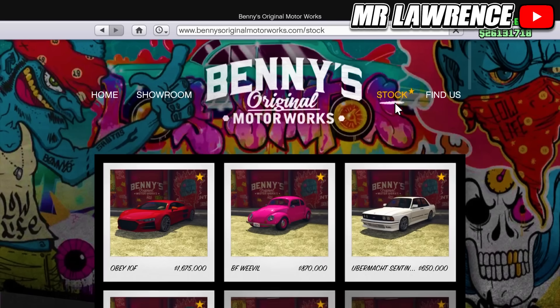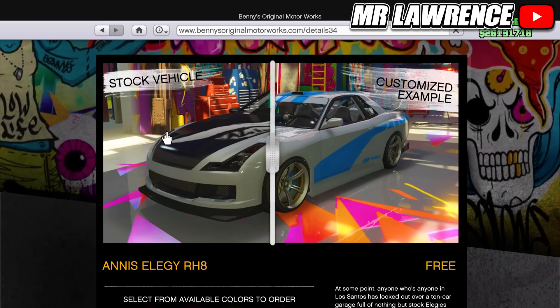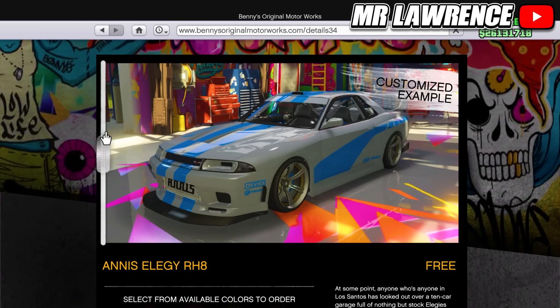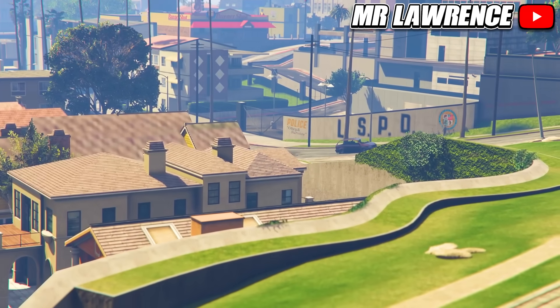I will go to Benny's. Here you will see it for a total price of $0. The way you get this car is by linking your SocialClub account to your PlayStation, Xbox, or PC account. This car also has Benny's upgrades that will cost you money, but it's still a cool feature for a free car. If you're a new player I definitely recommend getting this car right away.